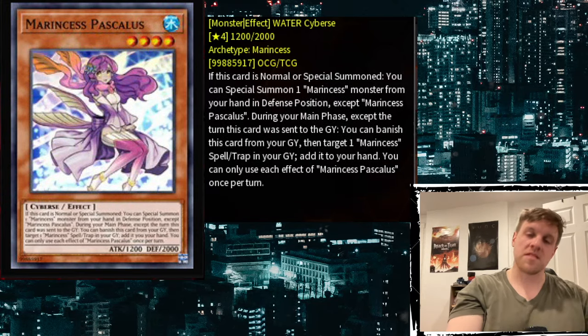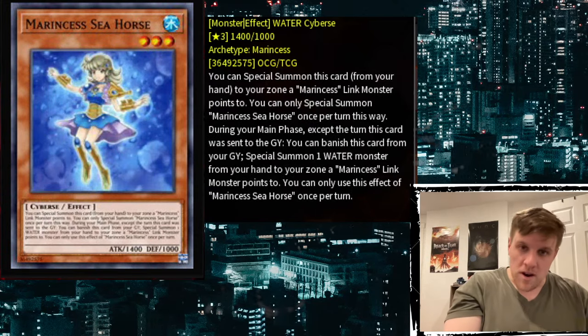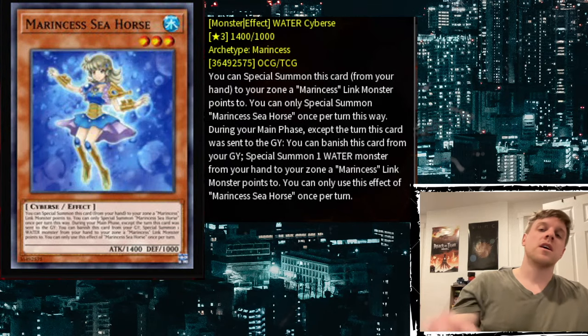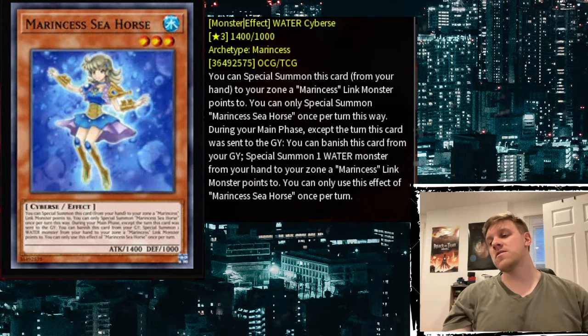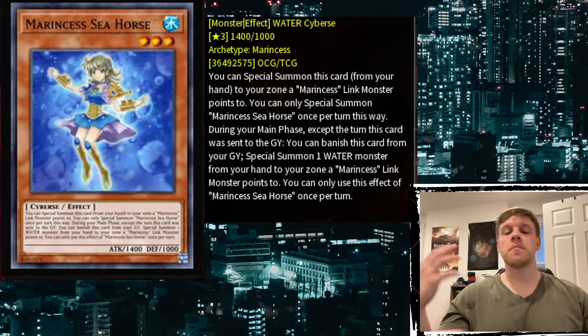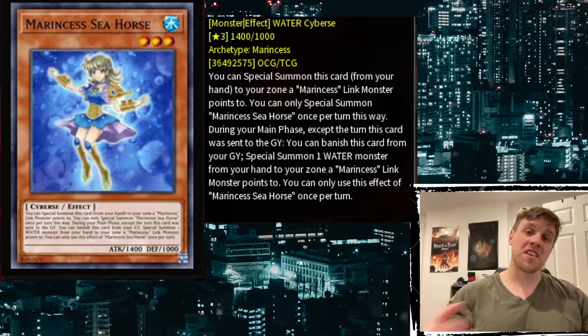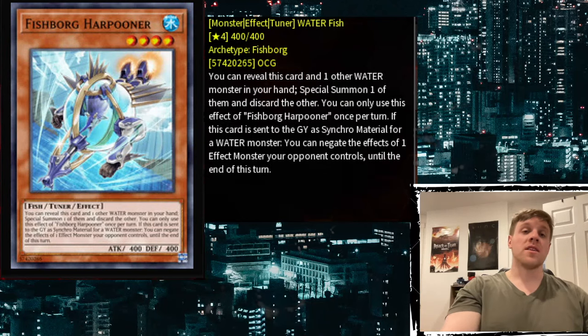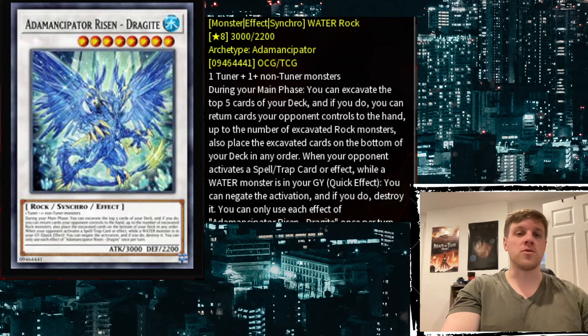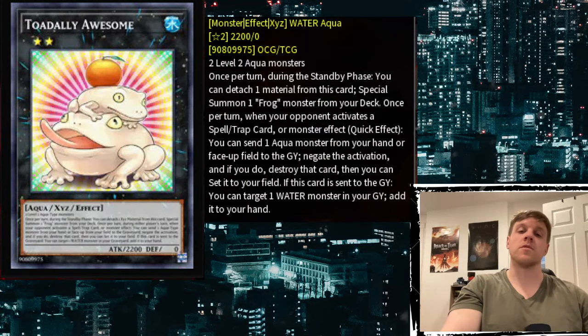For Marincess, they already have so many extenders — Pascalis, Seahorse, Spring Girl, and Mandarin all special summon out of hand. Marincess is essentially all extenders. Even though we add back cards to hand in Marincess and might be able to afford the Harpooner cost, the only reason to play it would be to go into Level 8 Synchros like White Aura Whale or Dragite. But if you have two Level 4 Waters on field, there's no shot you're not just going Bahamut Shark into Toad.